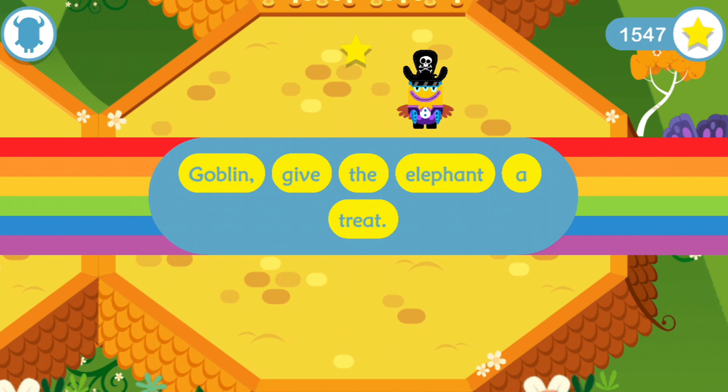The tricky has jumped away! Quick! Find her! Can you click on the word... give?